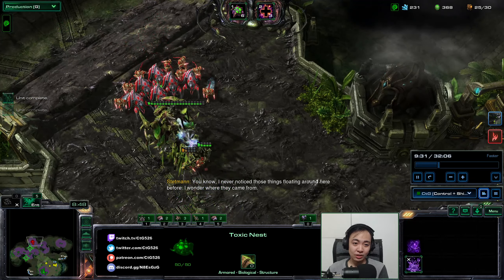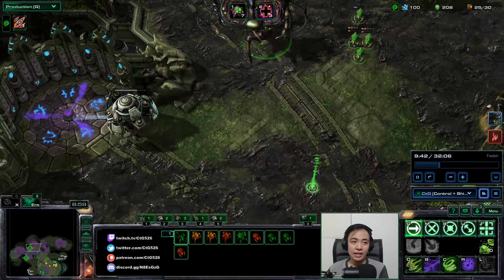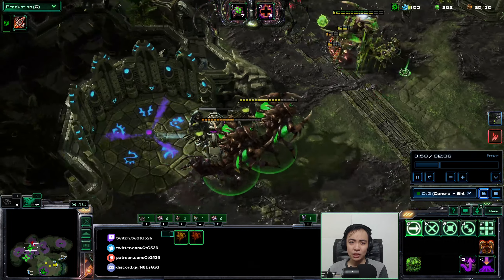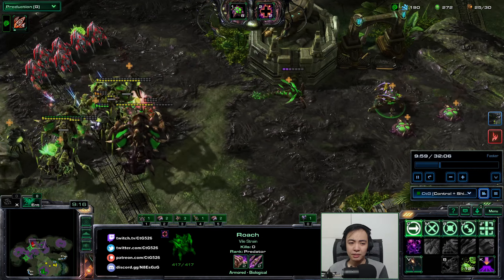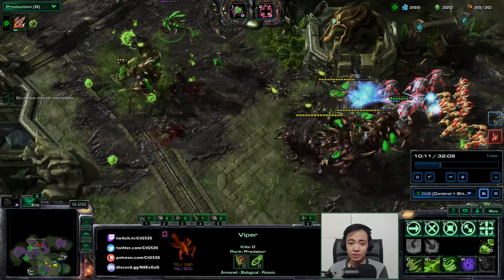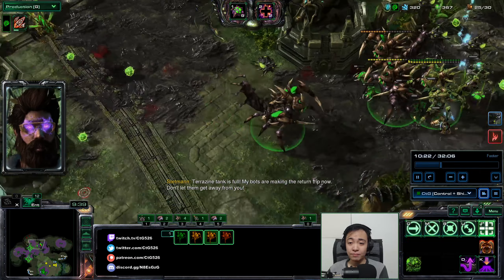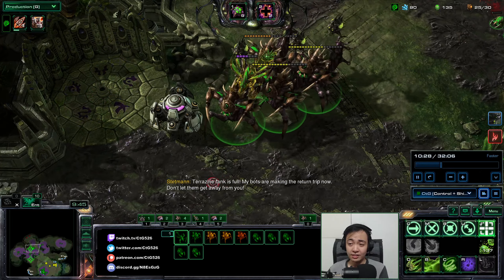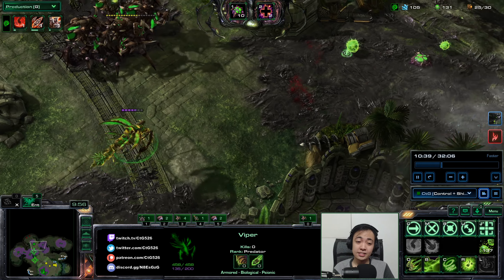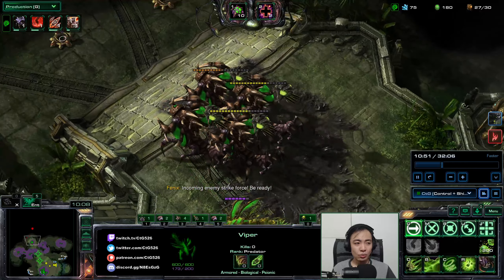For those who do use Control Groups, I apologize — I have to cater to everyone including those relatively new to the game. Plus-3 attack is started, let me start plus-3 armor since I have enough money. That's the nasty thing about being on one base. Getting that biomass — use Mend to keep my stuff alive. That will give me my fourth Brutalisk. You want to switch off the auto-cast of the Leviathan ability on this Viper so it doesn't actually turn into a Leviathan.